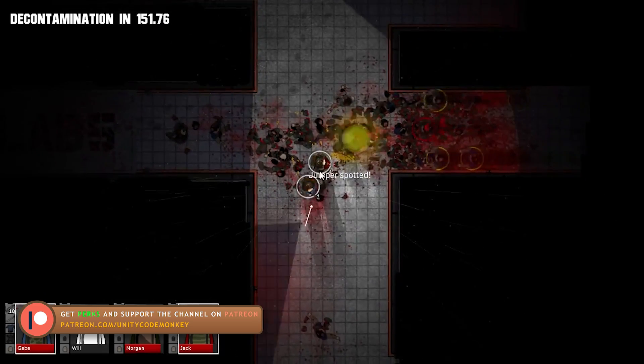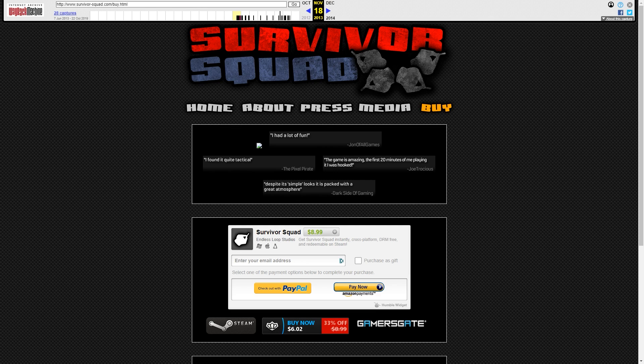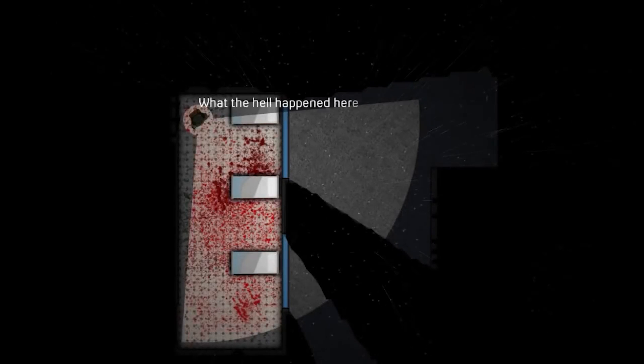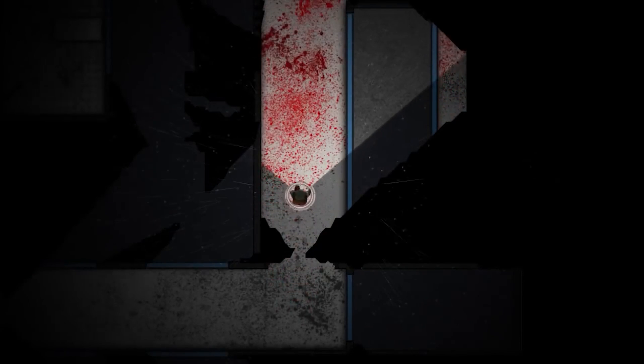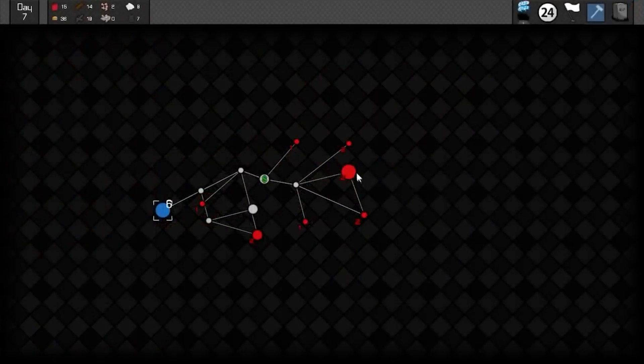So I did what every other small indie developer did back then, which was to simply release it on my own website. Back then Humble Bundle already existed with their extremely useful Humble widget. Without that it would have been a pain to handle all of the payments and distributing the game files, but thankfully through that widget it was very easy. So I polished up the website, made a trailer and released the game. You can probably guess what happens when an unknown game from a first-time unknown indie developer in a tiny country launches — pretty close to zero sales. I think on the first day it sold something like five copies, then on the second day a whopping twenty, and then back down to ten, then three, and so on — very quickly it dropped down to zero.